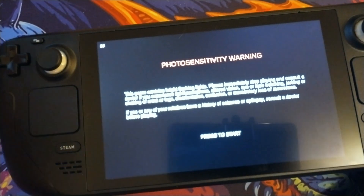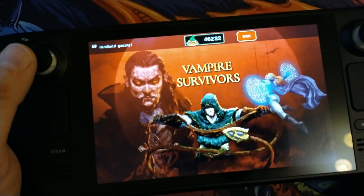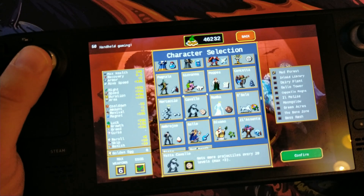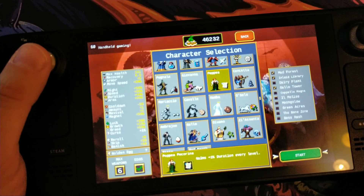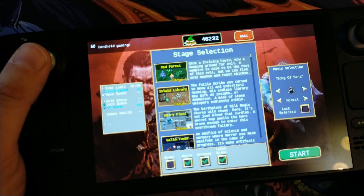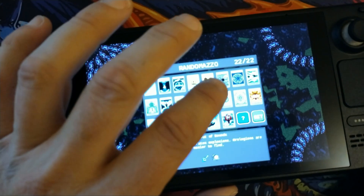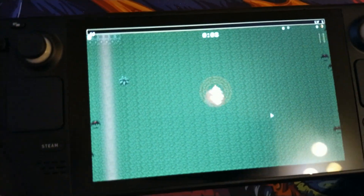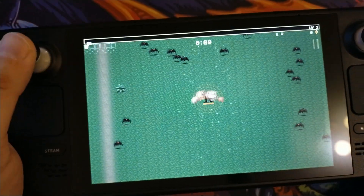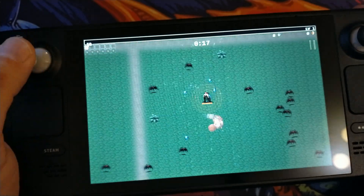Let me zoom in a bit. I'll start a game here and we'll just randomly pick someone. Let's pick Poppy. We'll do any old level and give her a random pickup. As I say in all my videos, if you like what I do, please like, share and subscribe.